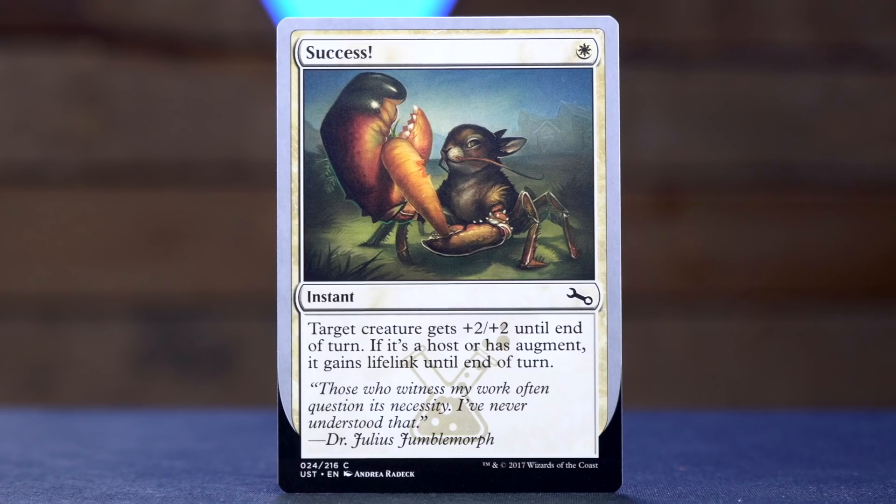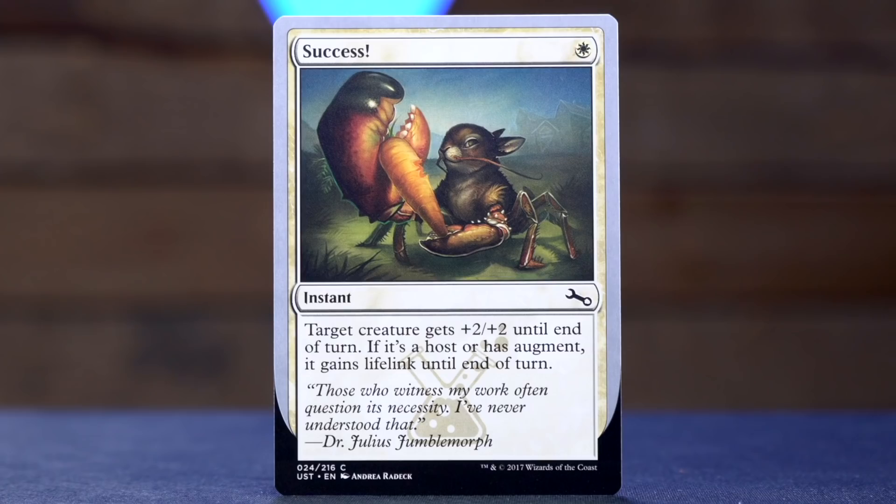Our next card is Success! — a single white mana for a terrifying rabbit crab. Crabbit? Crabbit. Of course — it was staring me right in the face and I couldn't see it on account of its enormous claw. It's an instant, and the target creature gets plus two plus two until end of turn. If it is a host or has augment, it gains lifelink until end of turn. So if it's some horrible abomination, it gets better. Good for it.